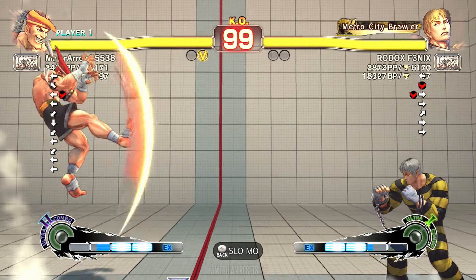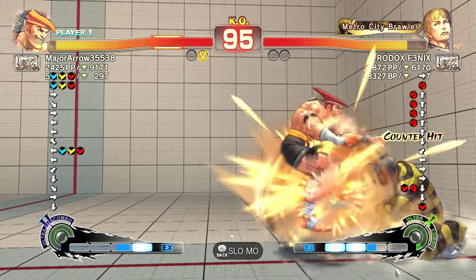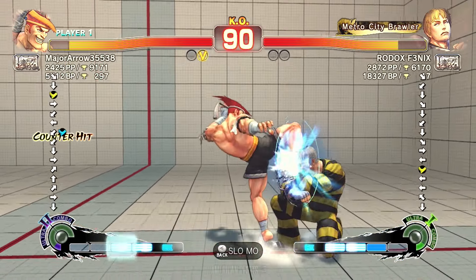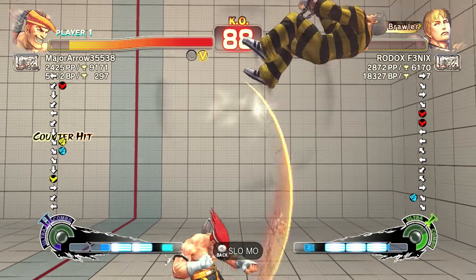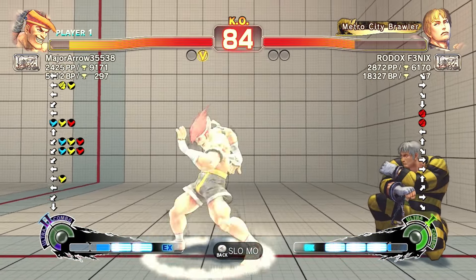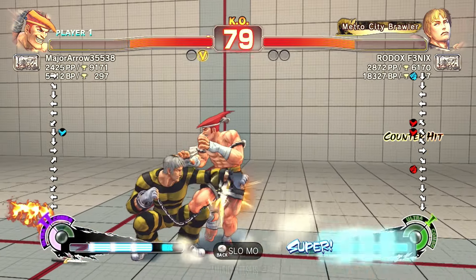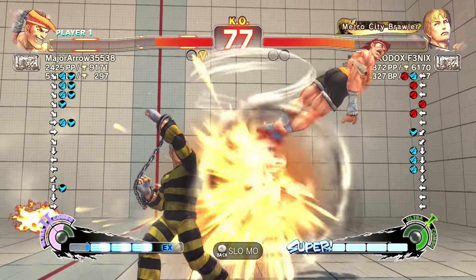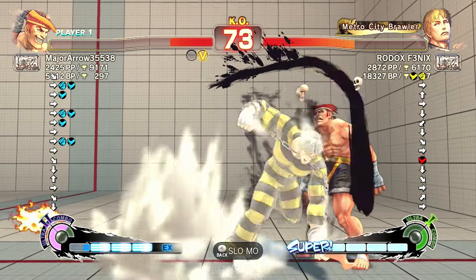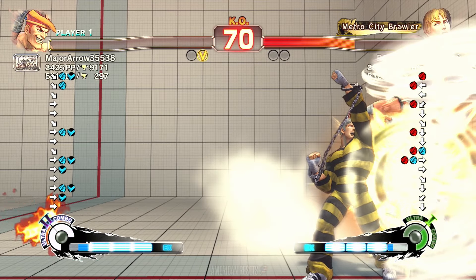Only two out of three. Bad spray counter-hit that time — found its home. Frame trapping from the Arrow. Doing a good job controlling the space here, Rodox trying to fight back. Got the knockdown off the ruffian kick into the overhead, cross-up, across under, more pressure — got the stand. Oh, low damage scaling too. This is gonna hurt. Beautiful, able to close it out — nice.